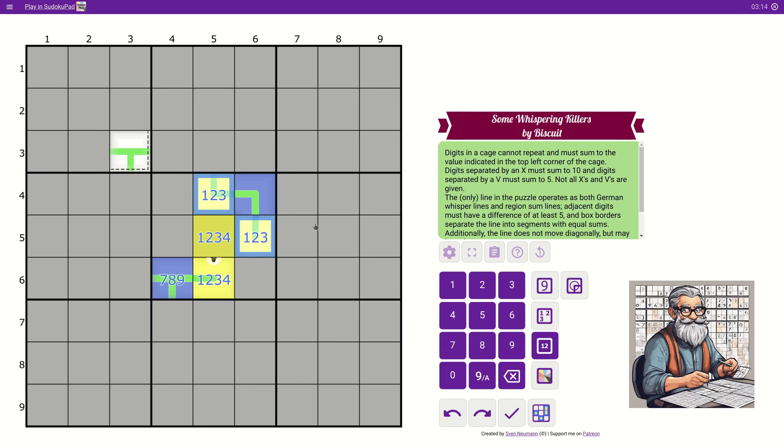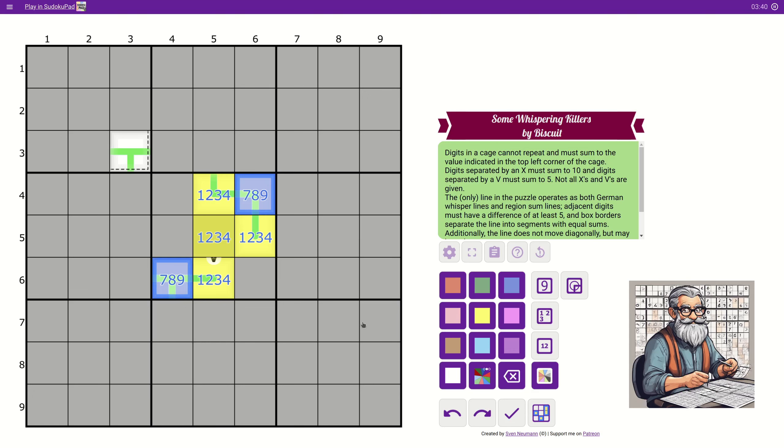So now we have all of the small ones in this box — box five. And this one as well can't be six, so that's seven, eight, or nine. How is this going to work? Those can't be the same digit. The maximum this could be is 13, the minimum is 10, so we do have some leeway — well, not really. Because if this is 13, that's nine and four, this would be one, so this has to be 23. So that would be 12.